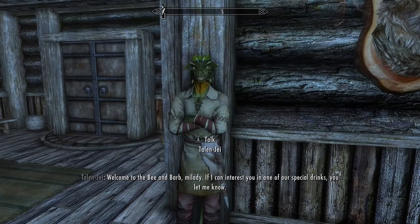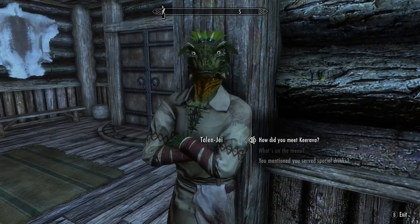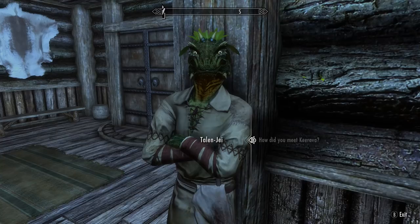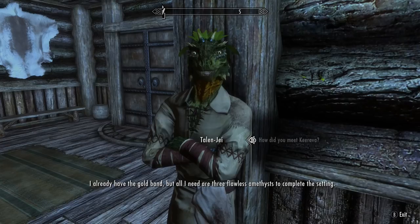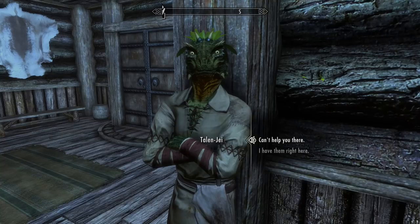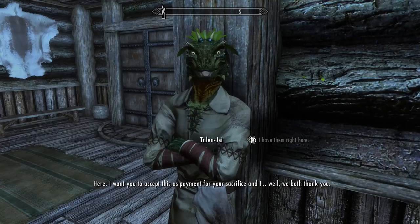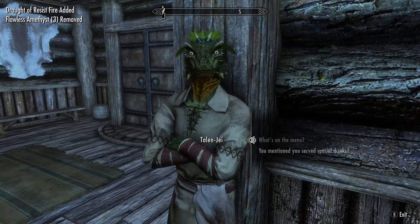What have the Argonians got to say down here? Now we know you want to get married - do you two both want to get married? That's pretty cool. "How did you and Kirava meet?" "I met her when I wandered into Riften a few years ago. Been smitten with her ever since. In fact, I'm thinking of asking her to marry me. In Black Marsh, tradition dictates we present a potential mate a unique wedding ring to represent our future bond. I already have the gold band, but all I need are three flawless amethysts to complete the setting." I am carrying like flipping 73 of those - help yourself! "Such kindness is unheard of in these times. I want you to accept this as payment for your sacrifice." And I've got myself a resist fire potion - that's so bloody useless.